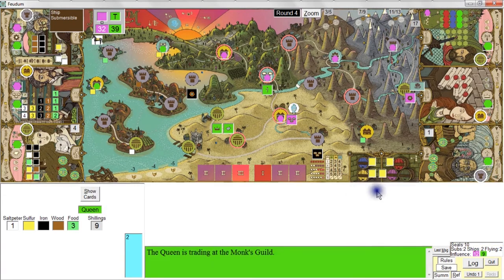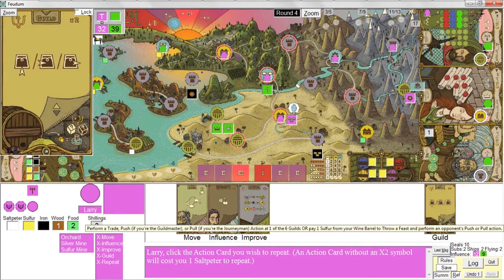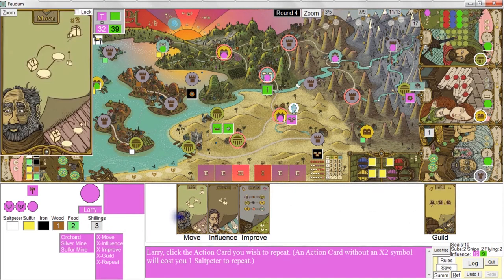She's taking her extra action because she drew a tax with an extra action mark on it — she is trading at the Monk's Guild and grabbing a random rosary bead. Now I'm doing my repeat action. Maybe I should do a repeat move and get on the epic voyage track, even though I probably should be worrying about the military track. I'll grab this sulfur — let's bring this pawn here, then over here, and over here, and I'll grab the sulfur.